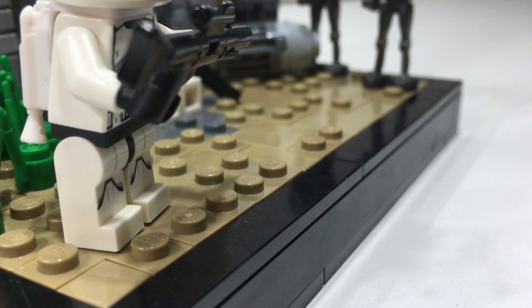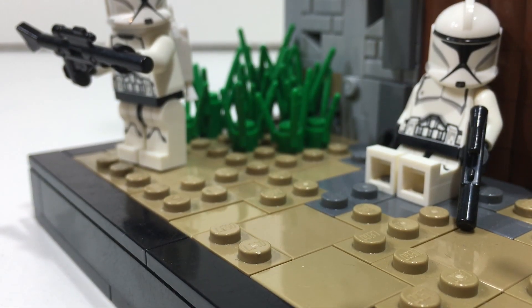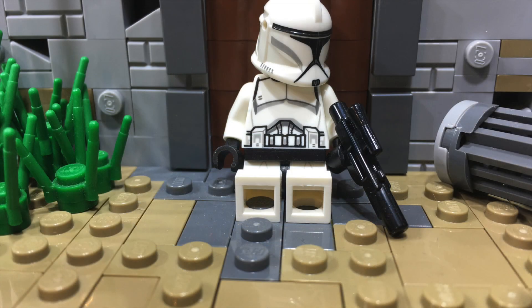At the bottom of the MOC, we have the first part of the terrain. It's just a mixture of dark tan plates and tiles with a small patch of green foliage, which I think looks really awesome and really makes the MOC pop out a bit. I also added some crates in one of the corners, and then finally some dark bluish gray in front of the door of the building.